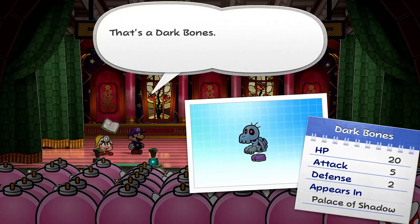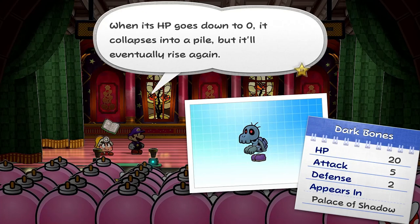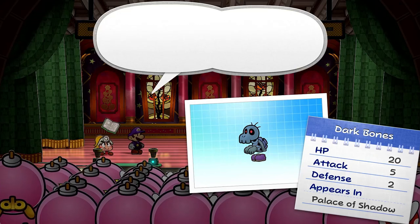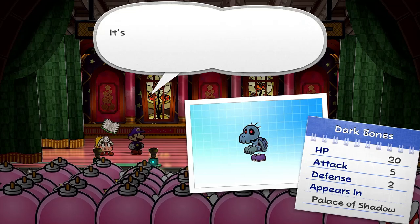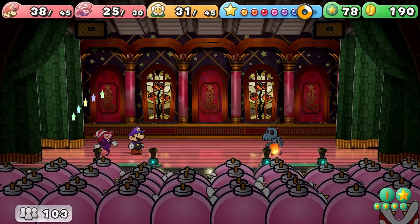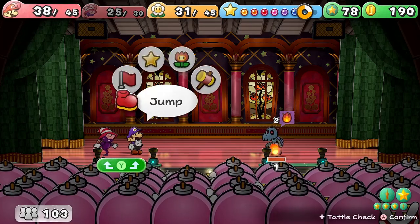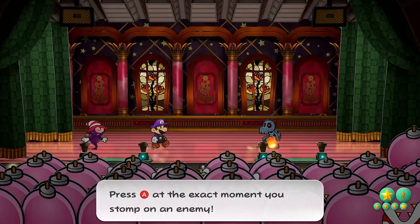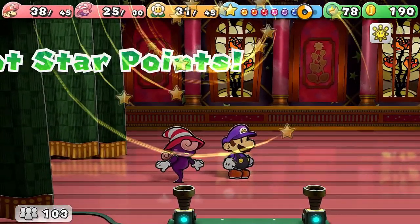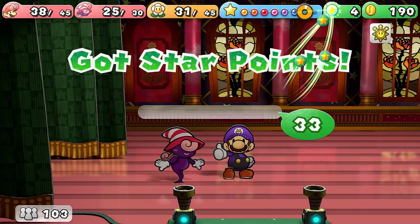Dark Bones is all tattled — good to go. Fire and explosions work really well here, so if you have Vivian or Bobbery you can burn these guys down pretty nicely. We do have Vivian, and we brought the Dark Bones all the way down to one HP. Just one more jump should do it — though this guy has some pretty gnarly defense. Either way, we got it!